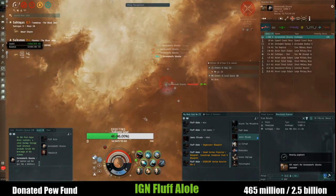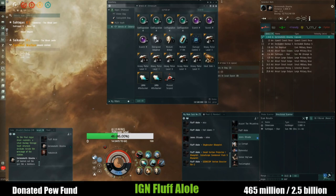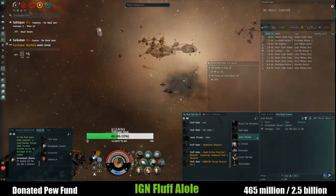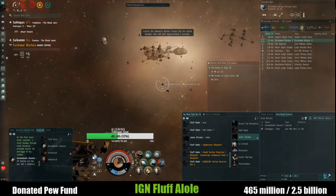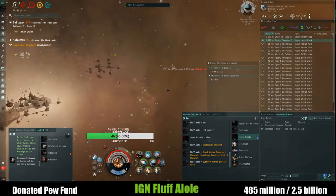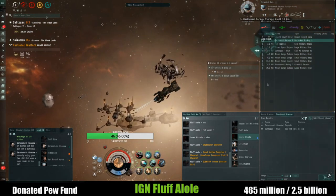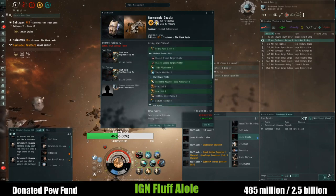He goes down pretty quickly. Checking his loot — nothing too promising in there. He's telling me he burned out his guns, so he was on the final wave. We can see the wreck — this is the boss, so I can scoop that. I don't think he got it; we came here just in time. Checking his kill mail down at the vault — nothing in his cargo hold, so we got that.